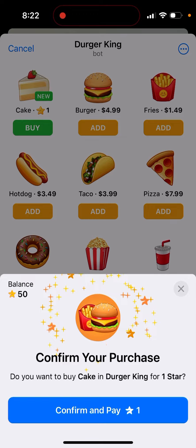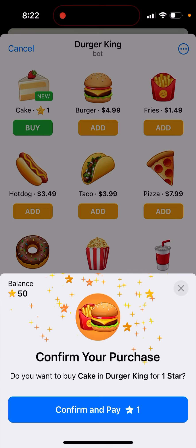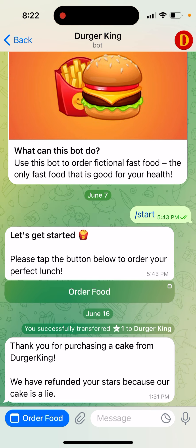As you can see, I can buy something with stars, then confirm and pay. But if you don't have stars, you need to buy your first 50 stars first.